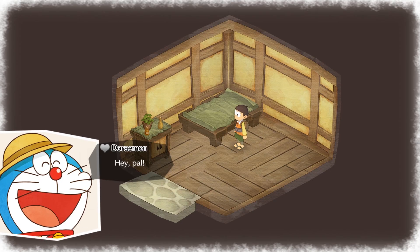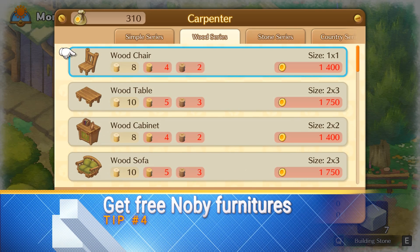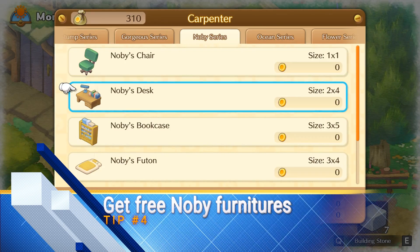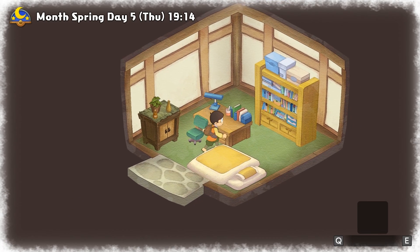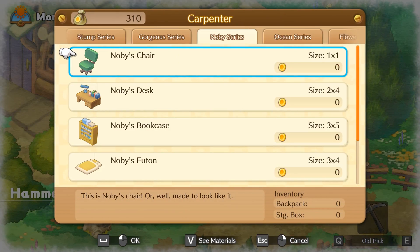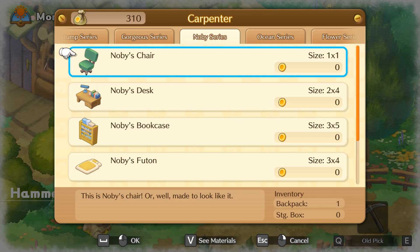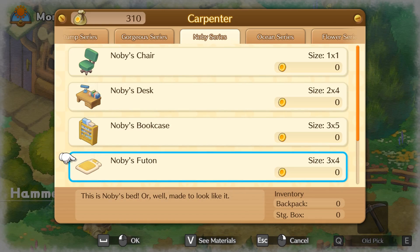Now we'll move on to my fourth tip. Do you feel like your starting home is too empty looking with no good furniture? Don't worry. You can get special free Nobi furniture from the carpenter store. These furniture are the same as in the Doraemon anime series. I love those furniture and it really brings back good memories of Doraemon. You can get them for free by talking to the carpenter while the carpenter store is open. Go to the internal decor section and scroll right until you find the Nobi series. Then you can get all the Nobi furniture for free and use them to decorate your home.